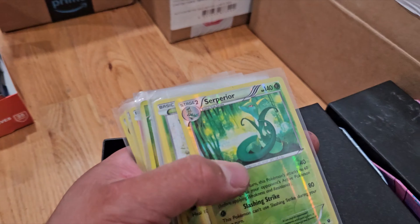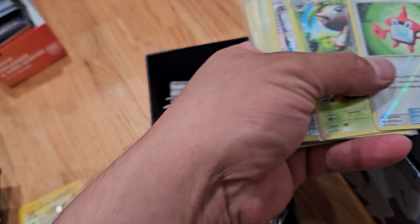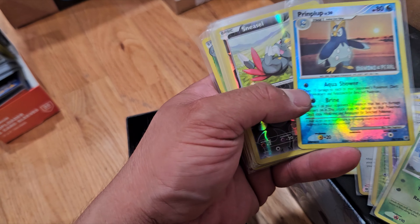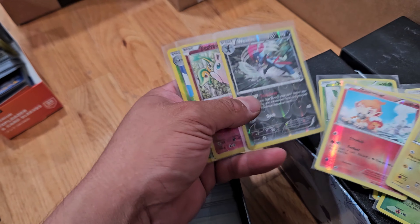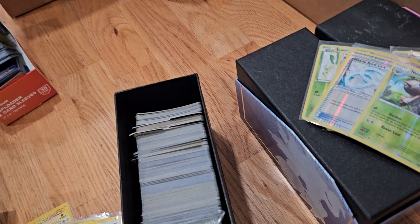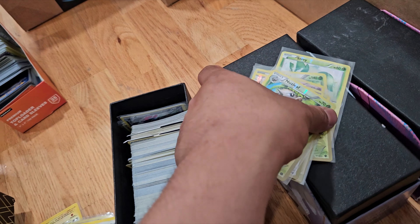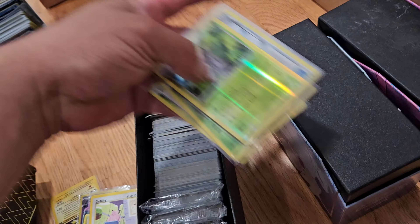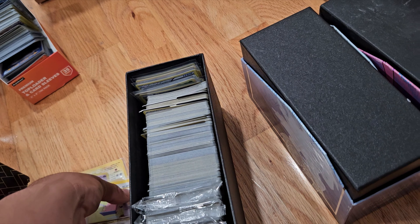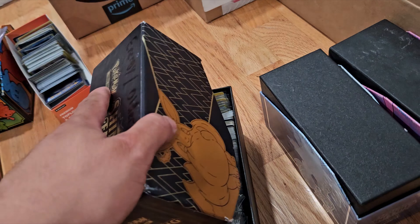Excuse my daughter. We got a Rotom Dex, some reverse hollos — classic reverse hollos. Got a Turtwig, Piplup. Now I'm interested. Like I said, I don't know what's in these boxes — I just bought them. Except these three boxes were gifted. The $75 deal is actually not bad, I'm happy to go through that.